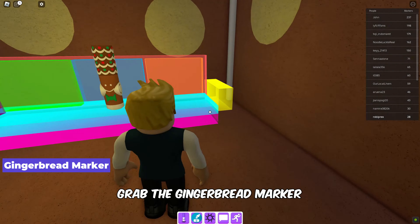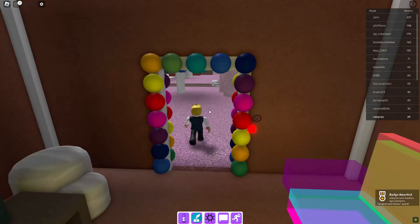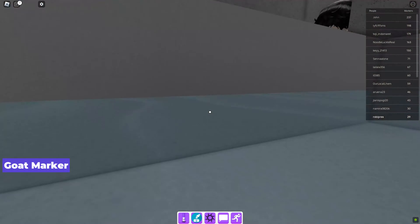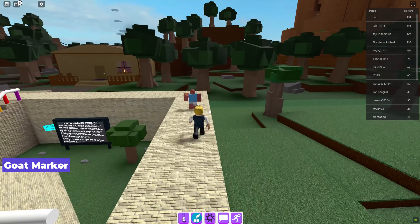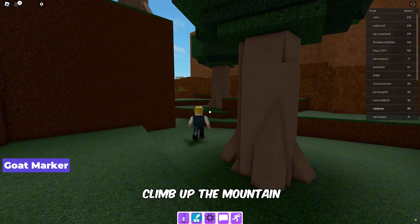Grab the gingerbread marker inside the house. For the goat marker, climb up the mountain and pick up the marker from the top.